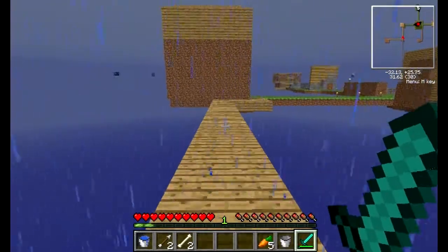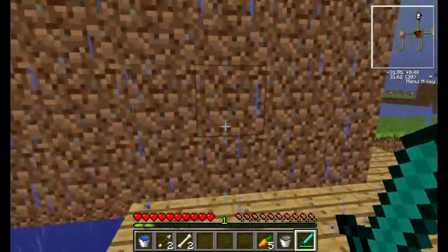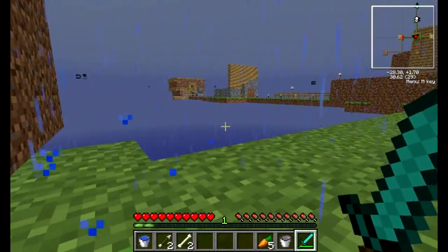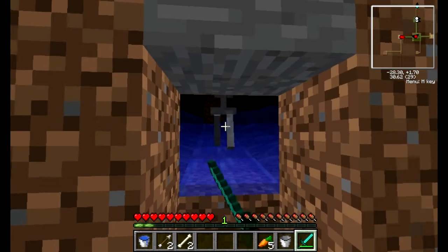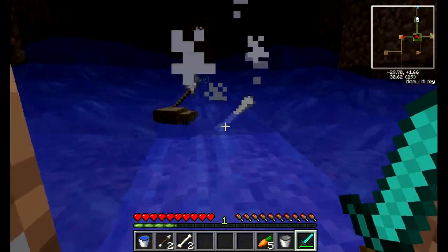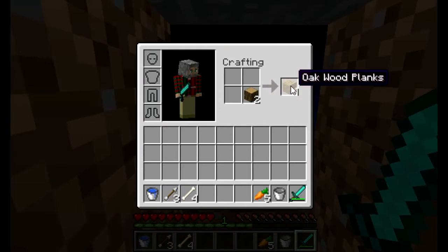It looks like a first home on any Minecraft map, except with the half slabs on top. No, my first home on a Minecraft map is usually a hole in the ground. It looks like the second home, then. No, my second home was pretty cool — it was a hole in the ground, but it had a courtyard in the back with a moat.